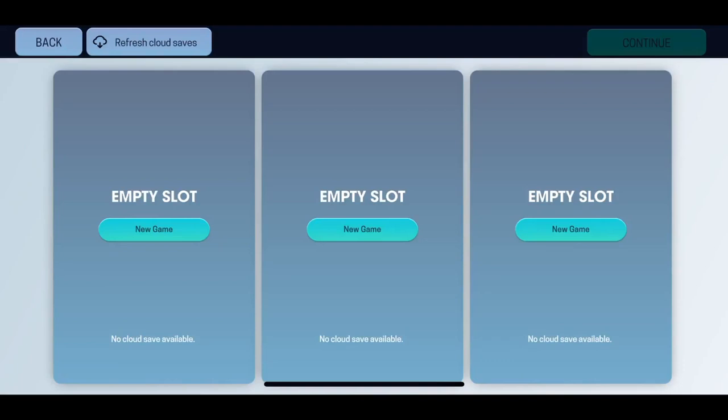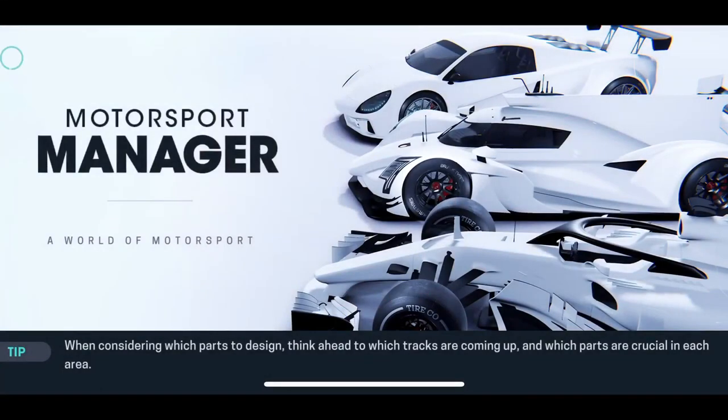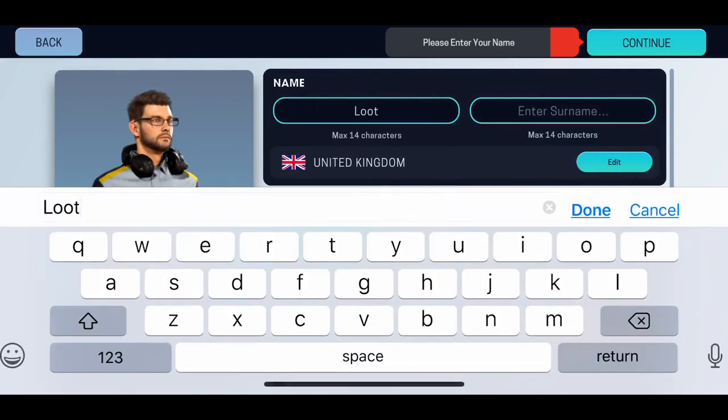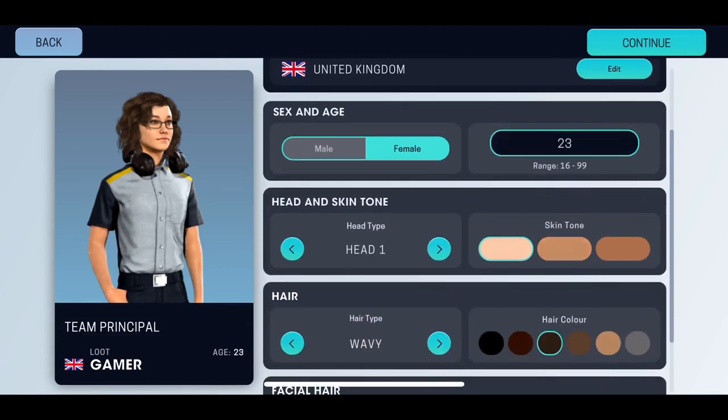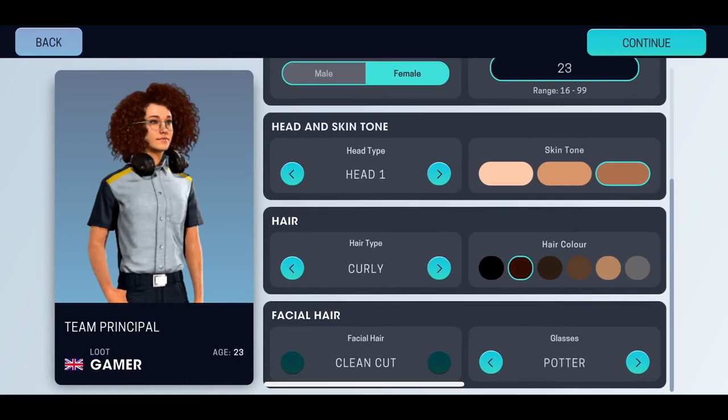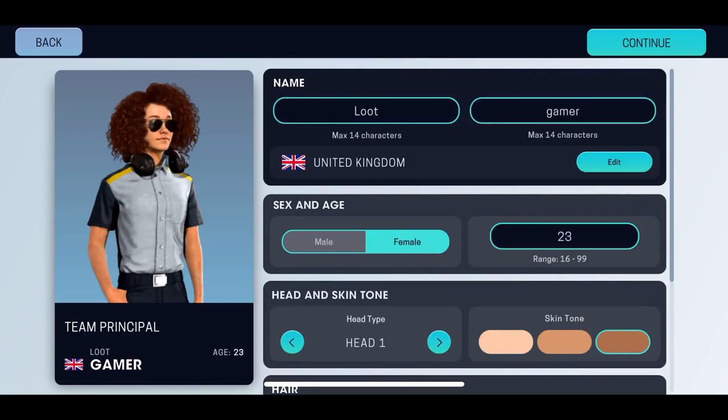Let's go to the empty slide and see what we can pick. When considering which part to design, think ahead to which tracks are coming up and which parts are crucial. We're actually able to change our name — I'll set my name to Loot, with Gamer as my surname. I want to be a female character — one of these hot looking females. I can change skin tone, and there are about four different head options. I can also change hair — I'll pick something groovy and funky — and add facial hair or glasses.